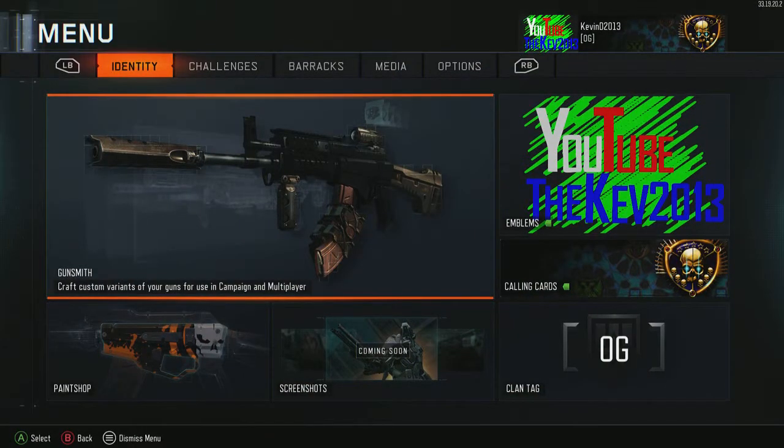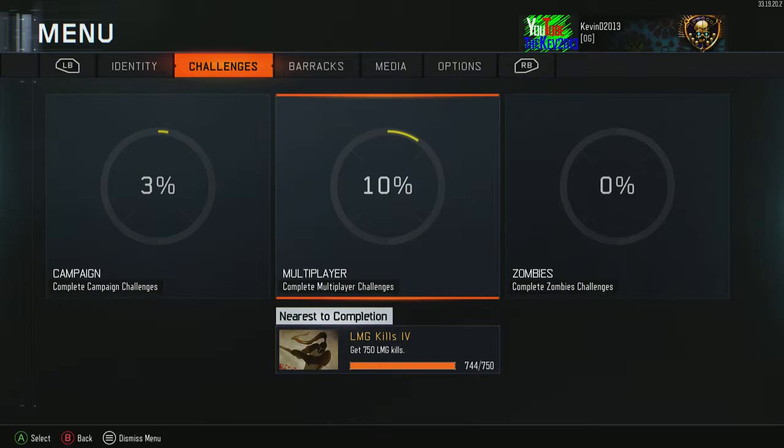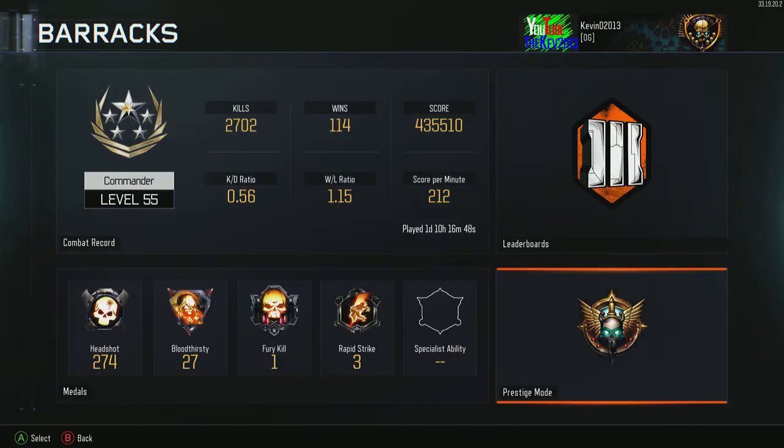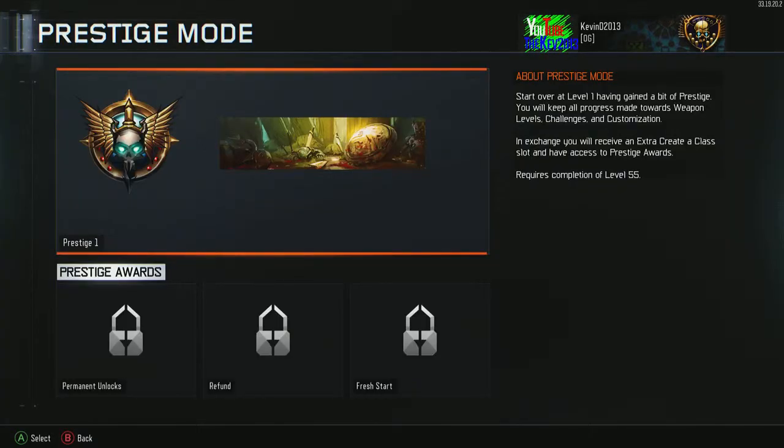All right, so let's go ahead and prestige. My KD is horrible but we're going to work on that — 274 headshots, 27 bloodthirsties, fury kills one, reference strike three. Pretty cool.